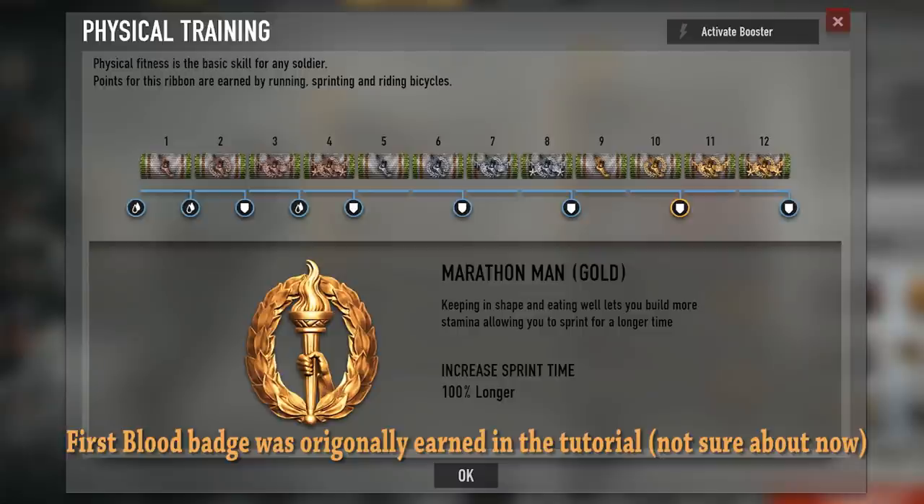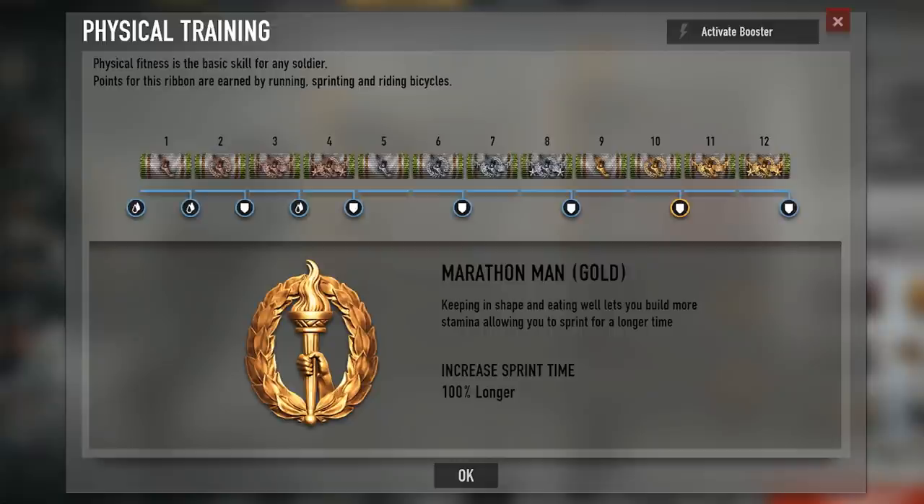You do it all the time in every match. When you'd use it, you'd pretty much use it if you didn't have any other badge unlocked. It'd be your first badge unlocked and you'd put that on — you'd have 30, 50, or 60% more sprint duration time.